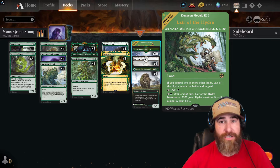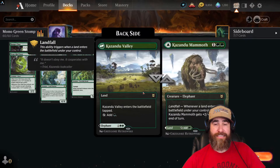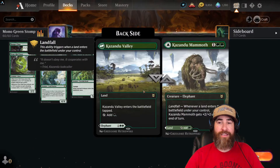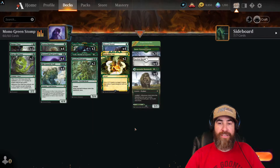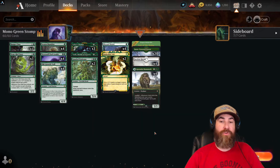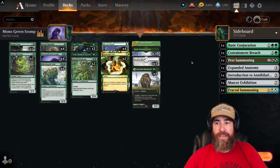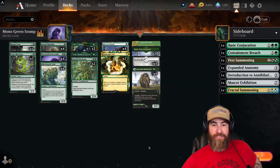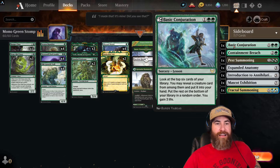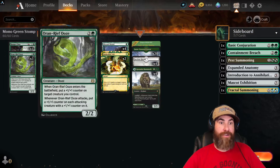Our land package includes one Lair of the Hydra — you don't want too many — twenty Snow-Covered Forests, four Faceless Havens, and four Kazandu Mammoth. If you need to throw it as a creature because you don't have anything else, do that — that's why it's in the deck. But mostly we're hoping to land it on turn one or two as an actual land, then late game spend it as a creature when needed. The sideboard for Gnarled Professor includes Basic Conjuration to find a creature you want.